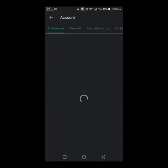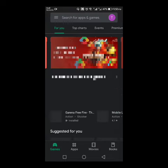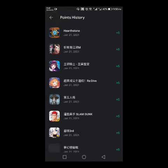First of all, I'm making sure that this is the Taiwan server. I'm going to show you in my account option. In the account option, look guys, in Countries and Profile — this is Taiwan server. I'm going to show you which apps these are.